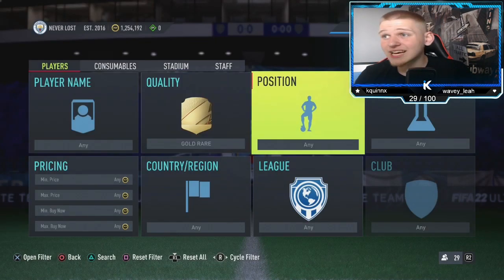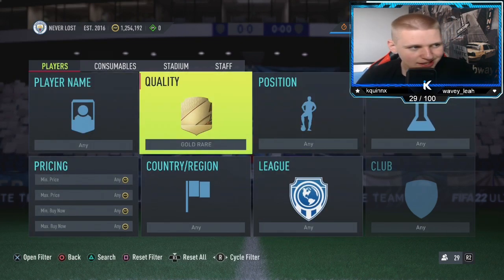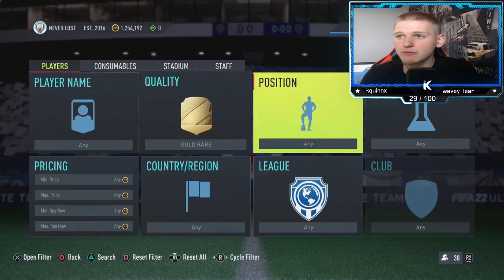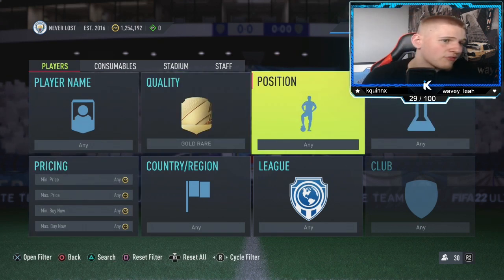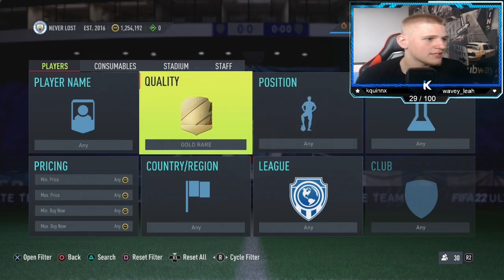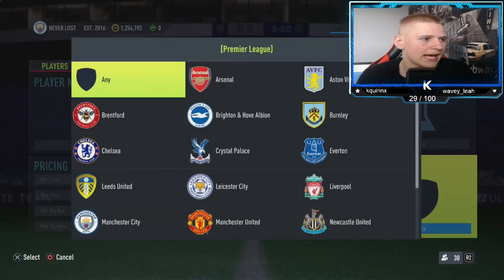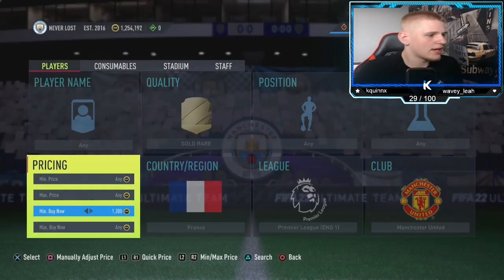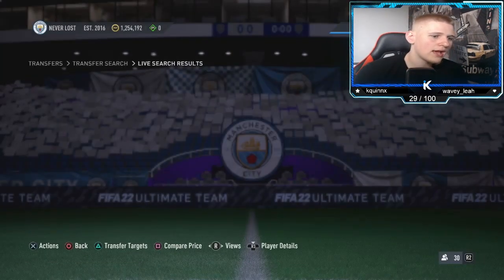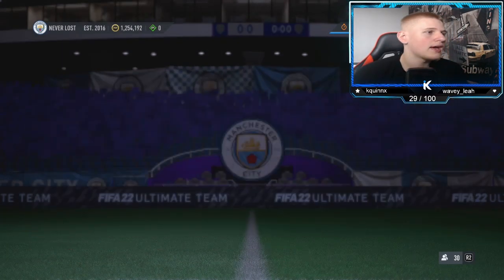Let's get into the second method - this is going to be a medium budget method. At the moment, medium budget methods aren't the best as people aren't really opening many packs. When Team of the Season lands, mid-budget methods are going to work like a charm. Gold rare, position any, chem style any, nation any, league - go to France. Then 10.25. Keep going up until you find the buy now. You'll have to be a little bit patient with these.